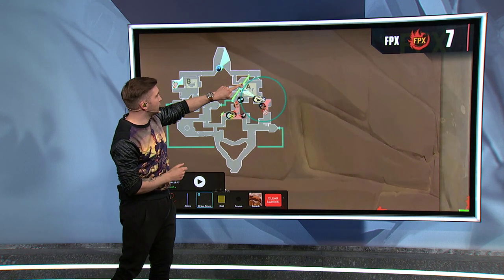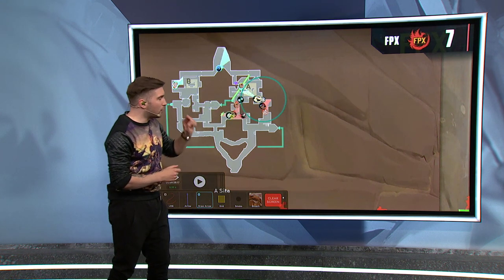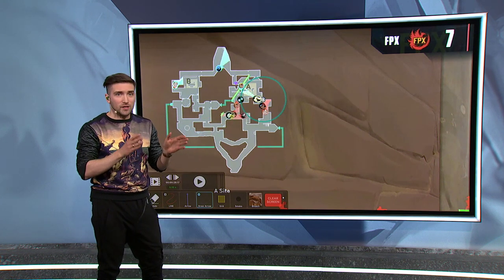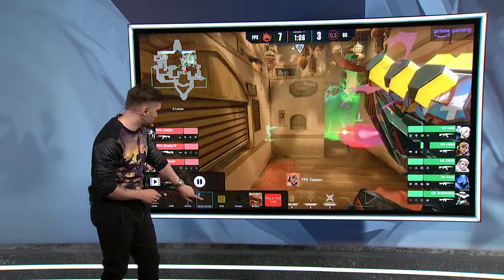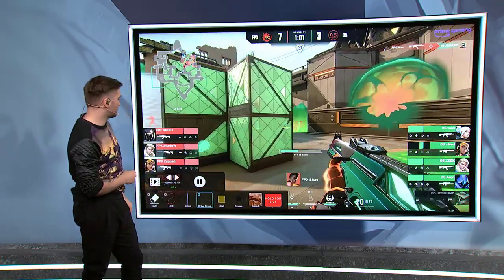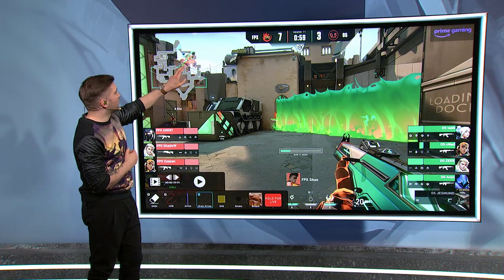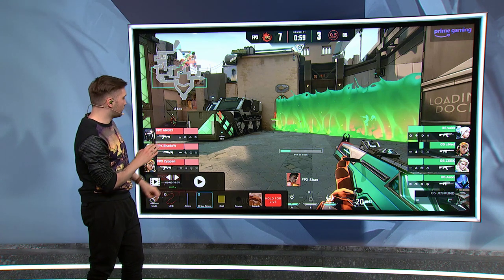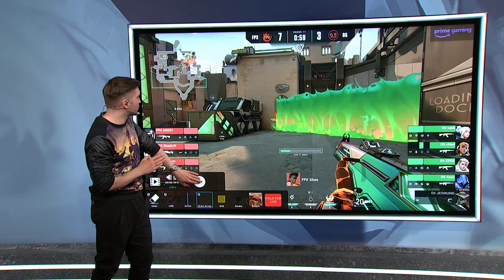What's going to happen is CNET falls back, but that leaves Jasmund in a very awkward position — he's going to be met by players coming from showers, basically left to be eaten by the wolves. Now this is the moment where another ultimate is going to pop. We're going to see Angel take control of the entire site with his Viper ultimate. This is a double-edged sword.